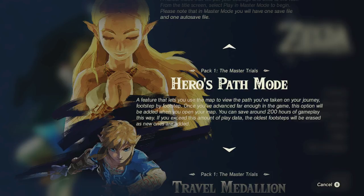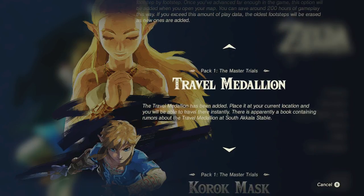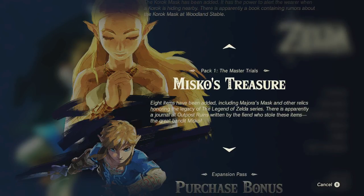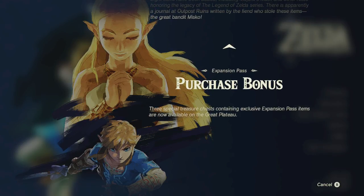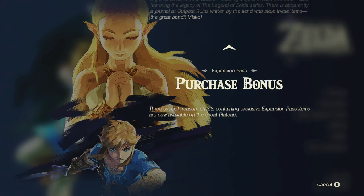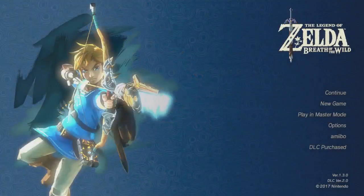There's Hero's Path Mode, the Travel Medallion — you can place it and fast travel anywhere — the Korok Mask, Misko's Treasure, and purchase bonus. First I'm going to go to the Great Plateau to see what's going on, and then I'm going to go to Misko's Treasure at the Outpost Ruins. I'm going to the Great Plateau first.